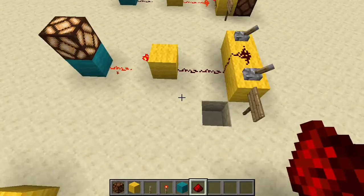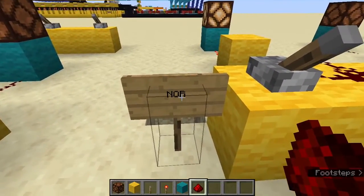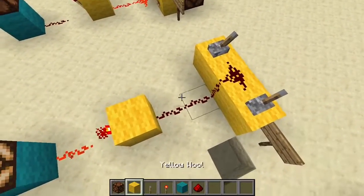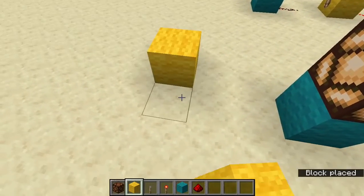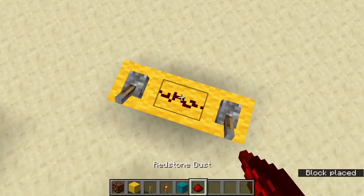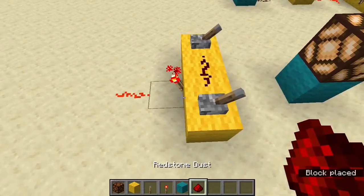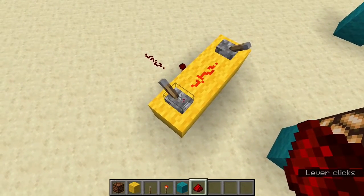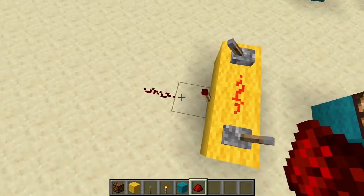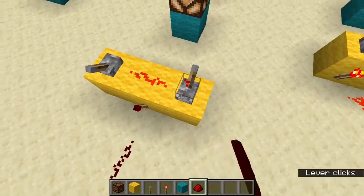Next we have our NOR gate. Basically this is a NOT OR gate, so we have our OR gate feeding into our NOT. There is a slightly more compact way of doing this: placing three blocks like that, two levers, a piece of redstone dust, and our redstone torch. That right there is our NOR gate. So if this or this is on, then we do not get an output — and they can both be on, that doesn't affect anything.